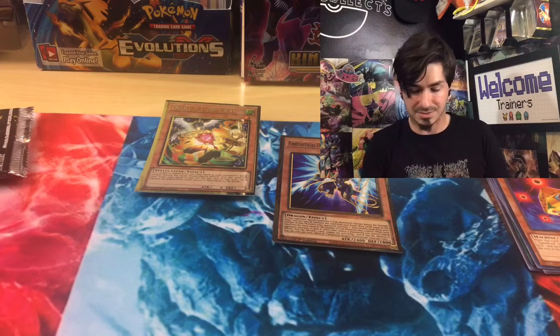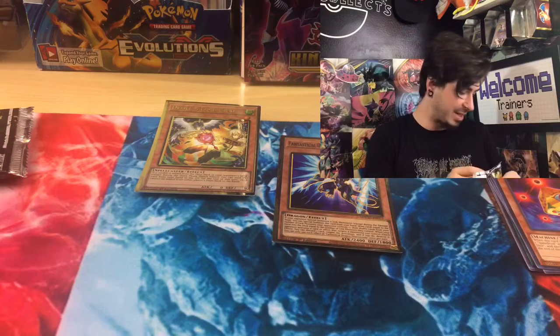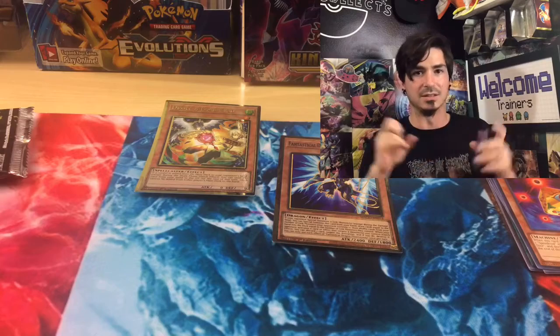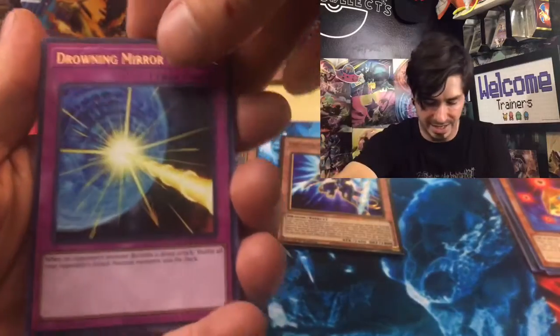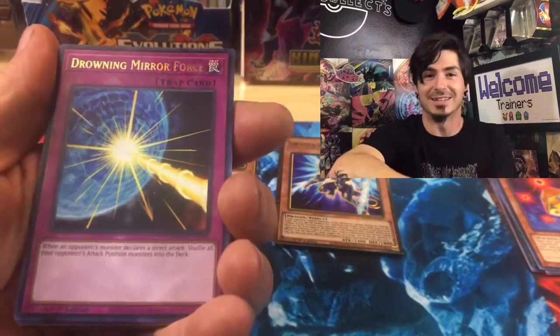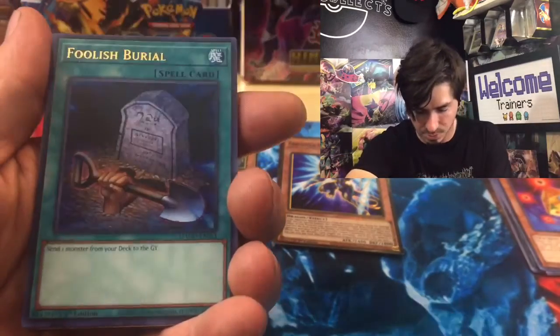I'm looking personally for another Red-Eyes. That's the only one of the big three... Infinite Impermanence is like the big card out of the set, but that's not what I'm looking for. I'm looking for one of the big three: Red-Eyes, Dark Magician, or Blue-Eyes. I have yet to pull Blue-Eyes.